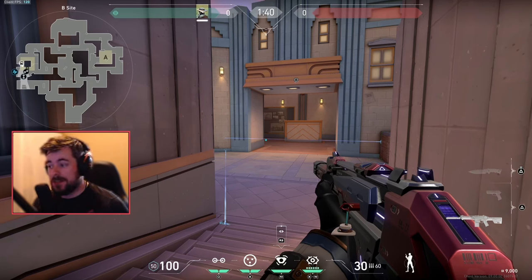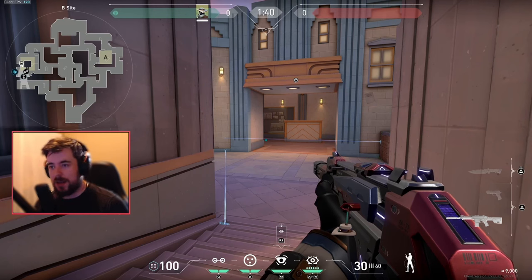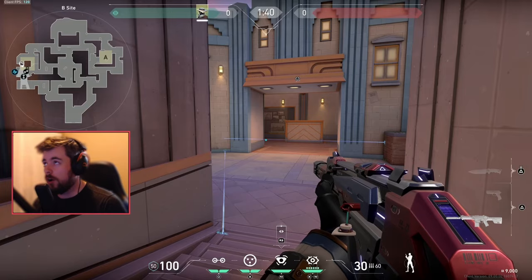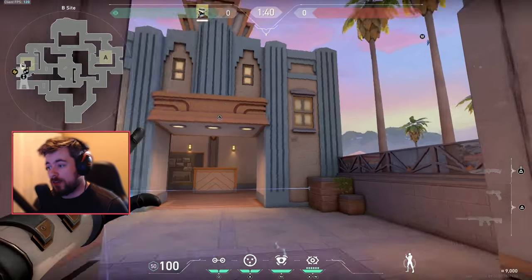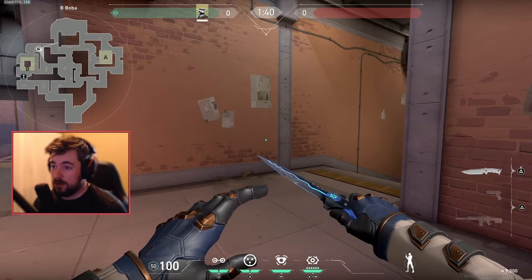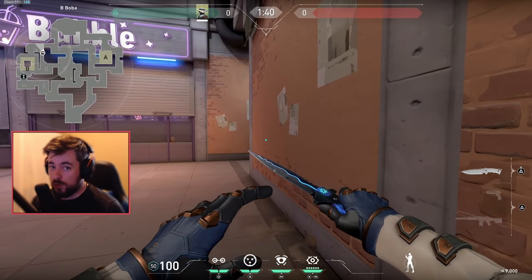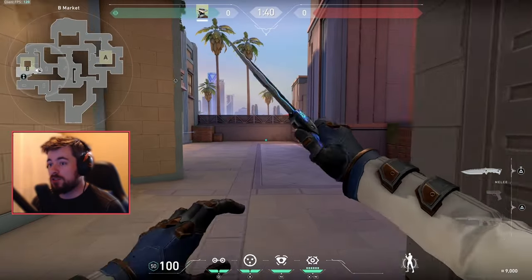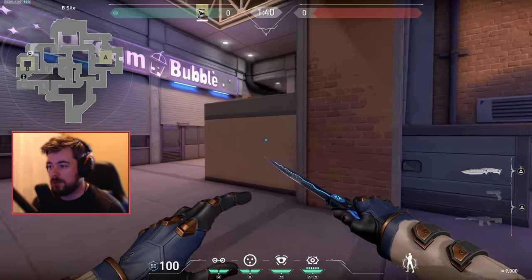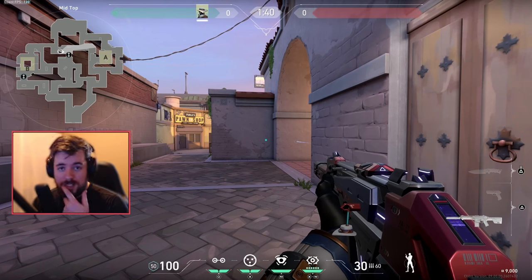The bane of existence for every sentinel main is setting up on one site and having the enemy go to the complete opposite site. It happens all the time. That's why you want to mix it up each round. When you're set up on one site and have to rotate all the way to the other, I like to grab my cam back and leave one basic trip in the entrance way. On Sunset, I might close the door and rotate around. If there are two people on B, I'll call for my teammate to close that door so I don't have to place a trip there, and instead rotate to place my trip in mid — cutting off any lurker. Always be cautious of Omen since there's always potential for a lurk.